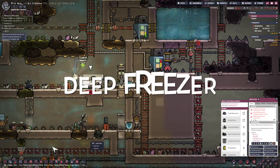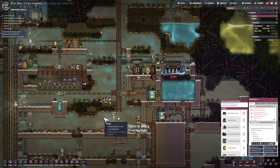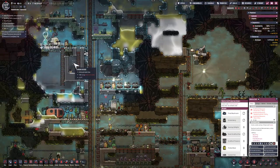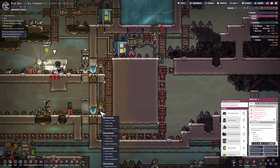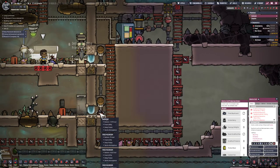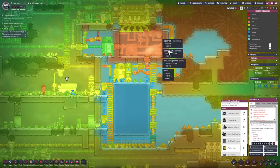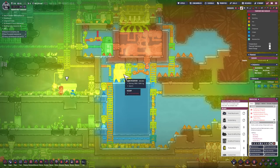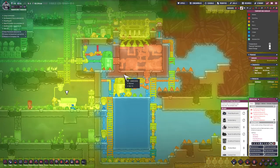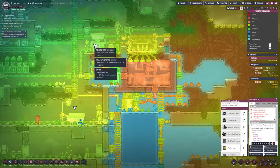We can see some automation from the other world bringing in material. That is amazing because I no longer have to rely on this area, which again is not even frozen anymore anyway. I can continue to cook food and have it last forever, and there's no limit to how much I can store here — that's really good. Final thing is just to double-check that our vacuum is still intact — it is. We've got minus 32 here and 60 degrees rising up there. I'm a little bit concerned about the heat that's going to be generated as I produce more steel, so how about in the next episode we do base cooling. I hope to see you there.